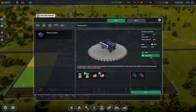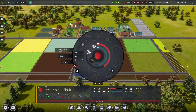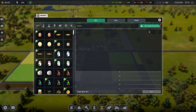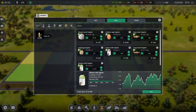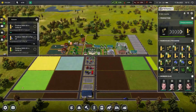Do I need a potato planter? I think I do. Oh, we're already making coal salt oil. I must have bought it. Okay, I'm not going to worry about that.